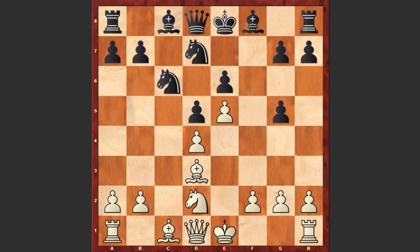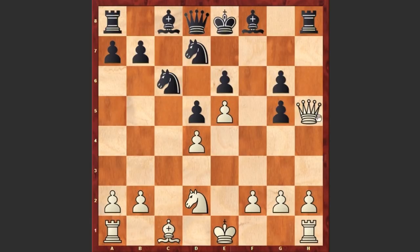Black accepted the sacrifice and captured on g5. Now the queen jumps to the h5 square giving a check, g6, bishop takes g6 check, hxg6, and queen takes g6 check. Tal is not even going to capture this rook — he wants to checkmate his opponent's king.